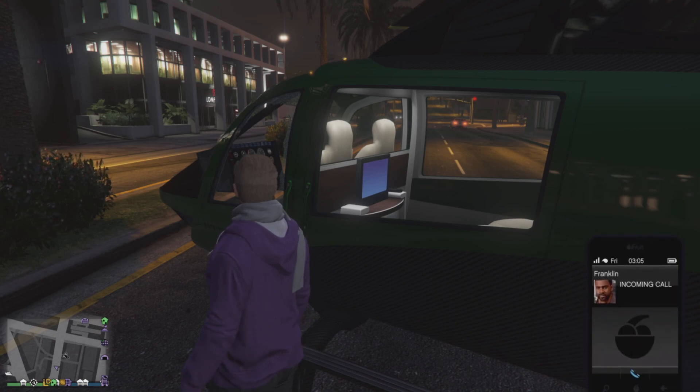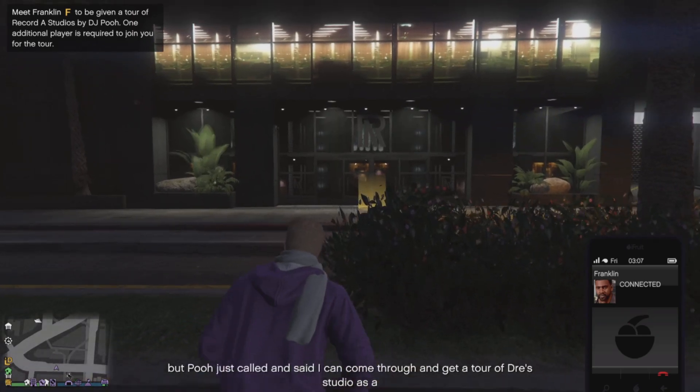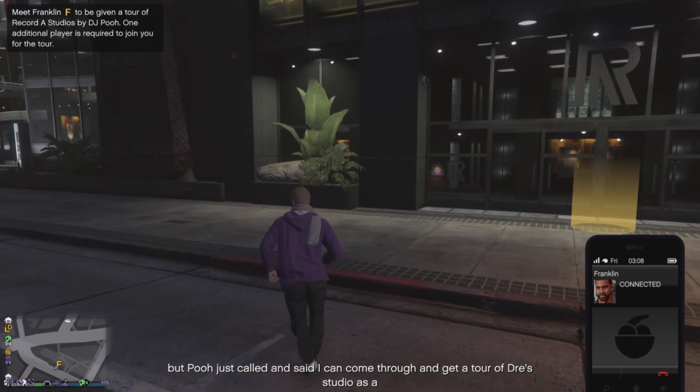What you need to do is complete any of the Short Trips missions - you only need to complete one mission. If you don't know how to do that, you need to complete the Dr. Dre contract and then wait for Franklin to call you, telling you that you can go into the studio.